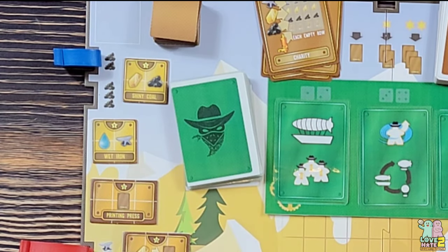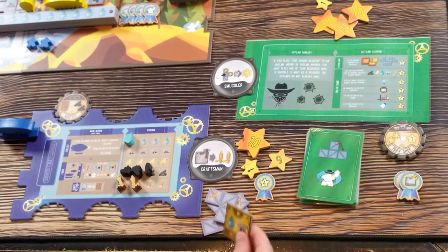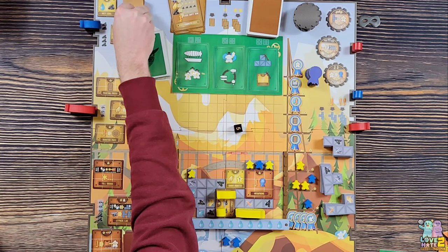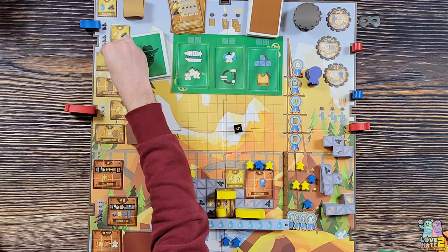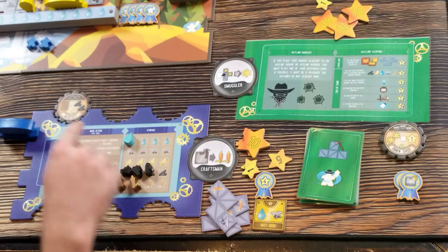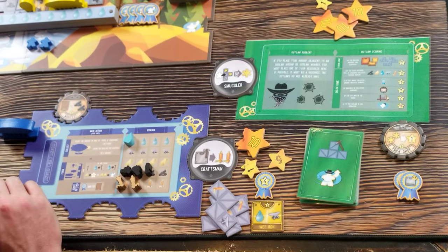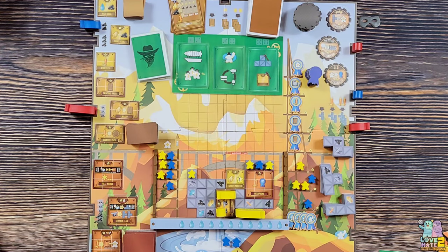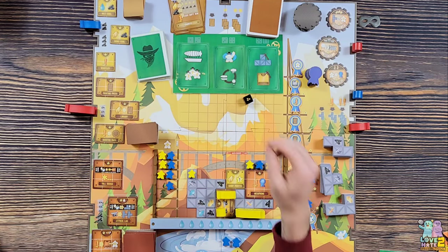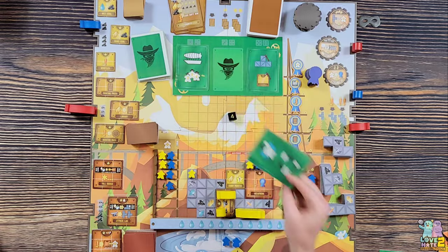Back to me - I go up here and take a small workshop. I'll take wet iron instead of wet coal because I can already get coal by discarding cards, so iron is more useful. A new tile comes out: the whistler.